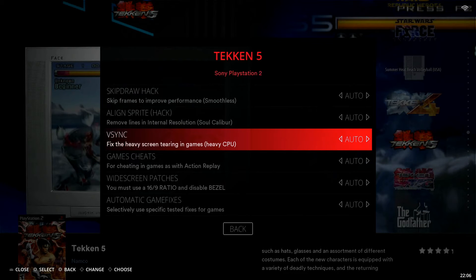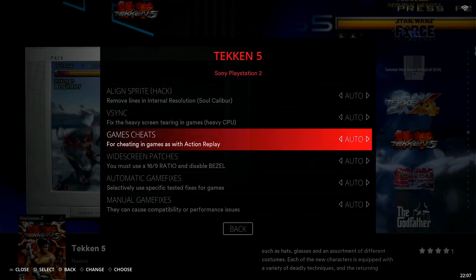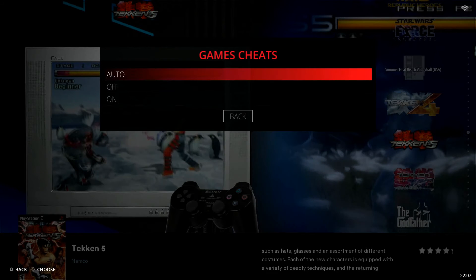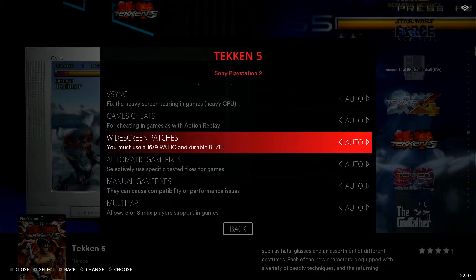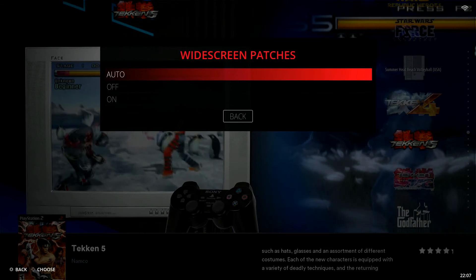Next is Game Cheats — I personally don't use this, but you can turn it on or off if you want. After that is Widescreen Patches. You need to be in 16:9 aspect ratio with your bezels disabled to use it. I've never had to use this one, but if you need it, it's here — again, just a simple on or off.